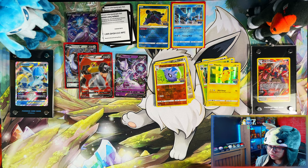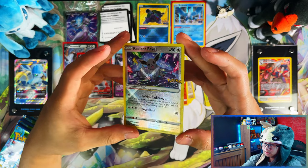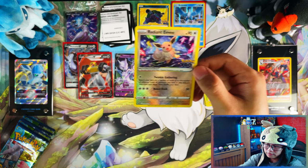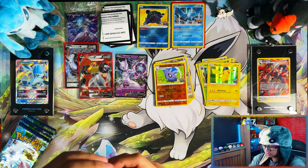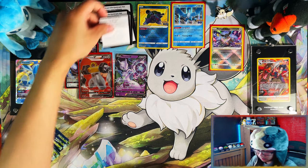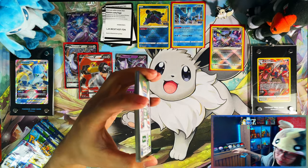Moving on to the Radiant Eevee. Here's your code card for the Radiant Eevee and here's the Eevee promo card itself. I do want to collect maybe three of each Radiant — one for the Master Set, one for a separate binder, and one to grade. Eight packs — let's get straight into it. Which one's gonna take the win, ten packs or eight packs?